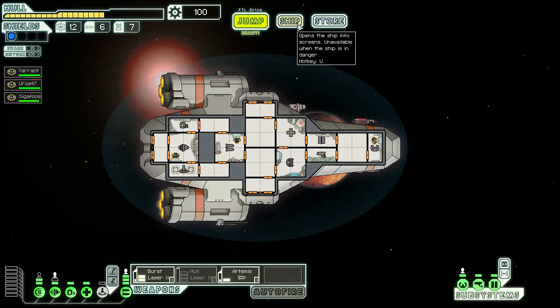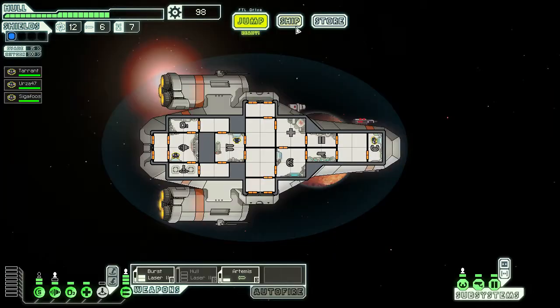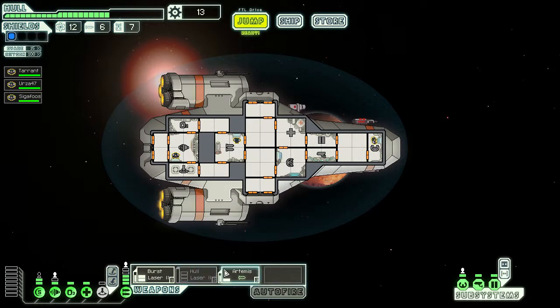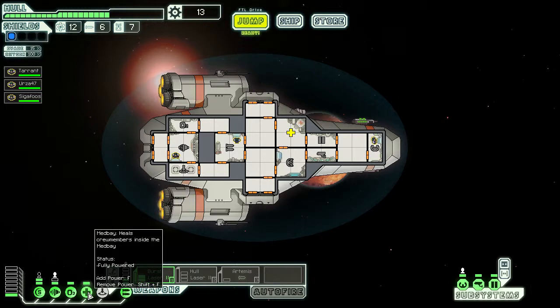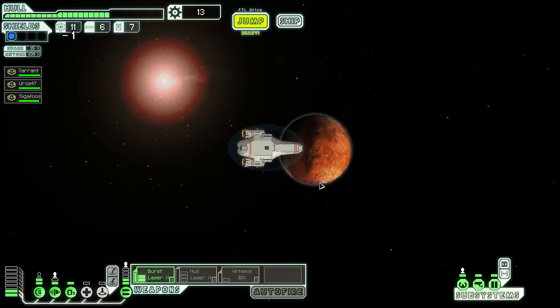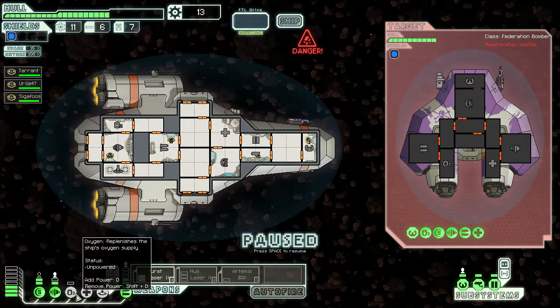Let's do some upgrading. Let's get us back into the green — it's like a morale thing. We've upgraded our weapons. All we need now is a couple of extra energy, but in a pinch we can disable the oxygen to activate our hull laser.